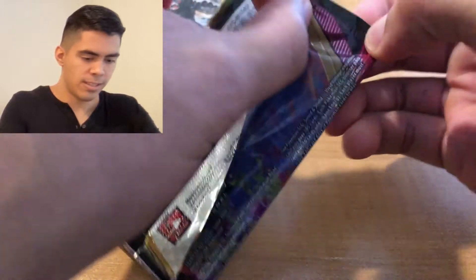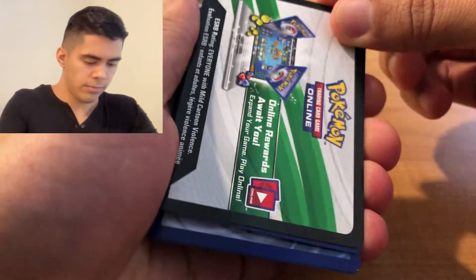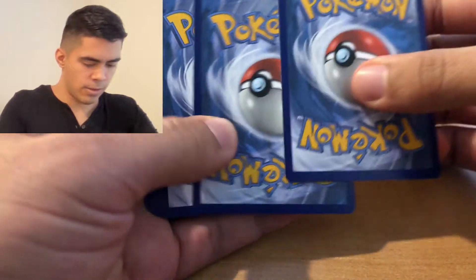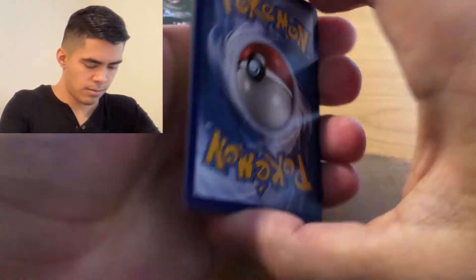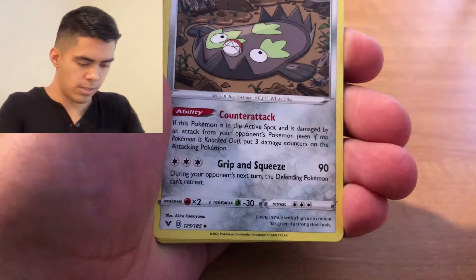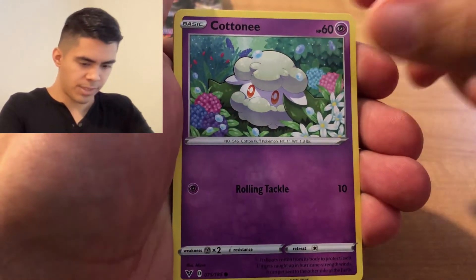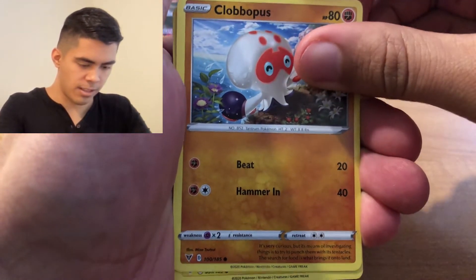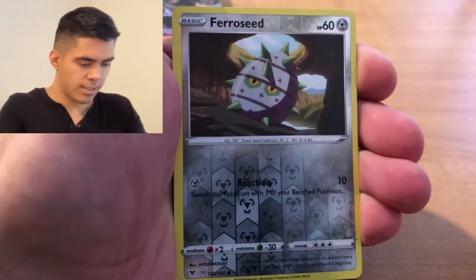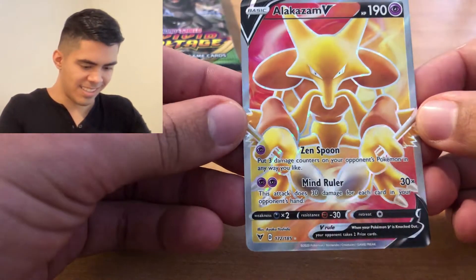Let's see if I can get better luck with Vivid Voltage. Here's the code card, two, three, four. We've got Lightning Electric energy, Sunfisk, Drover, Whelmer, Cottony, Quaverpus, Electric, a Reverse Holo Barrelbud, and an Alakazam V Full Art! Let's go! That is awesome - I like Alakazam, it's a pretty cool Pokémon.